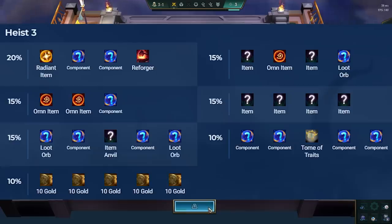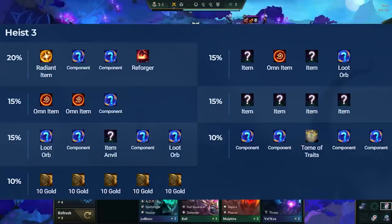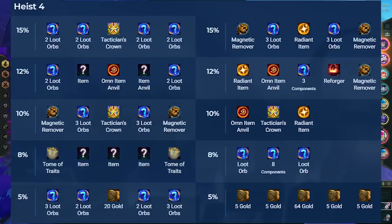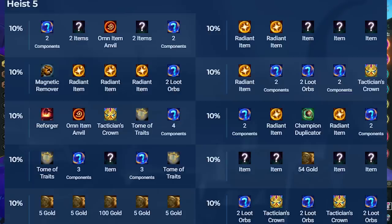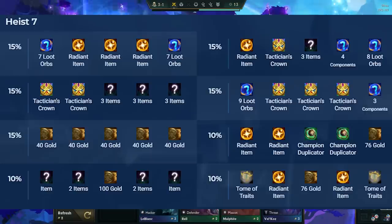Heist level 3 is where you can get your first big reward. Here you have a chance to get a radiant item, tome of traits, a full item anvil, multiple orn items, or even 50 gold, which is basically the same as going from level 7 to 8 for free. These rewards can turn your game around in an instant. Heist level 4 through 7 are where the best rewards await you — you can start getting crown of champions, champion duplicators, orn item anvils, multiple tome of traits and radiant items, and a ton of gold.